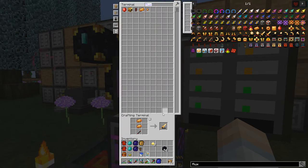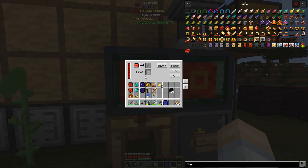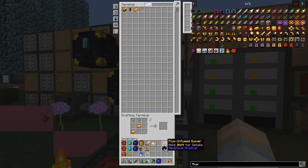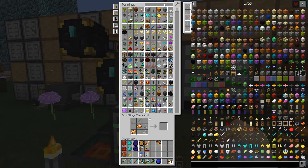Now we can make the flux infused bow - awesome. We can get that charging up. We'll make that sword as well. 320,000 RF - we'll put this in and barely a blip on the radar. Let's take a look at this quiver - yes we can make it. 320,000 RF - blipping a little bit, but okay, it's just a server backup. Just making sure we weren't returning to the problems we were having last week.